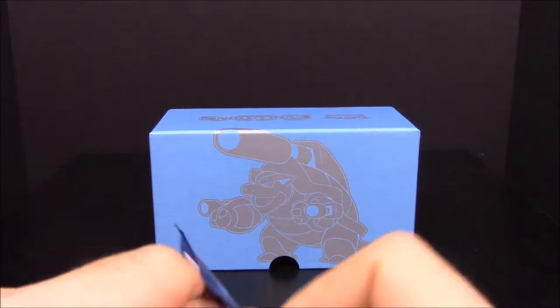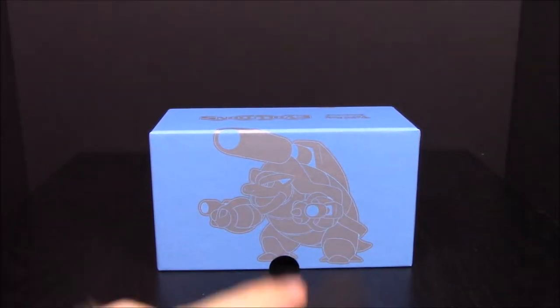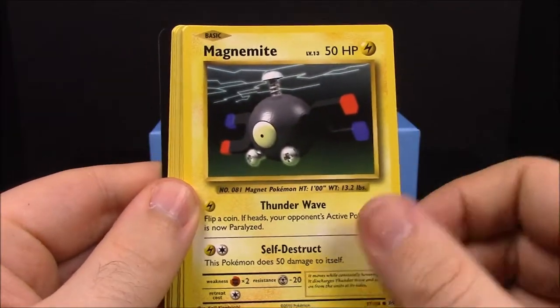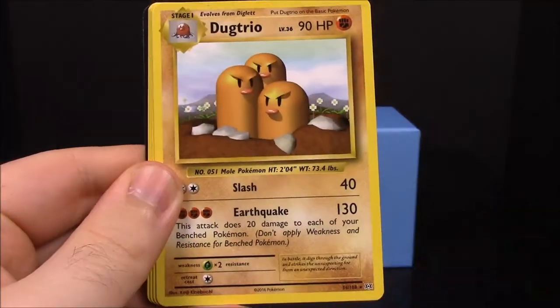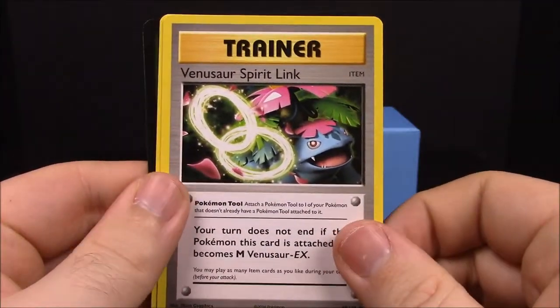Mega Venusaur pack now. First up we have Growlithe, Water Energy, Magnemite, Charmander, Seel, a reverse Dugtrio, Machamp, Venusaur Spirit Link trainer, and Potion trainer.